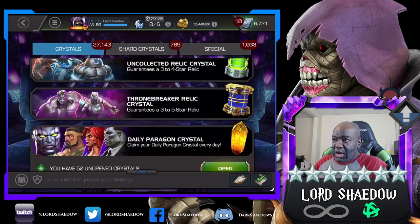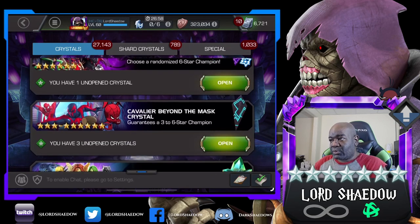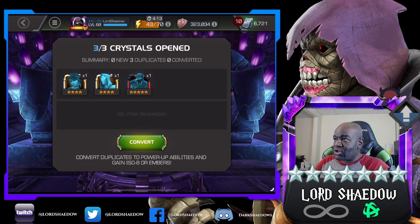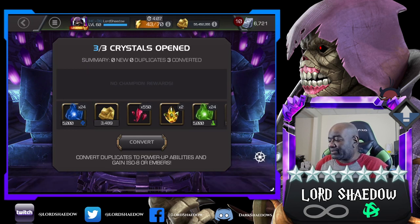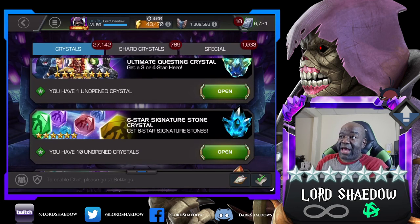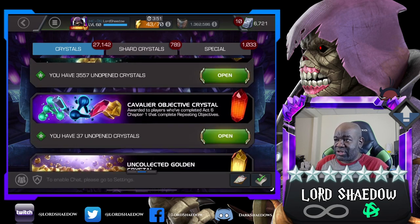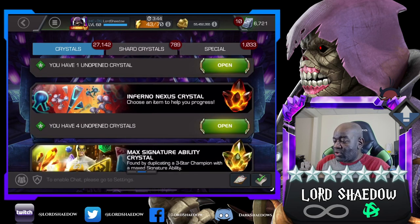We're going to open those up before we open up the nexus — the nexus is going to be last. We've got a few of these with three-stars in them, so I'll just pop it. We got a five-star but these don't really excite me. Three-stars — good source of ISO though. Four-star ones — don't care.